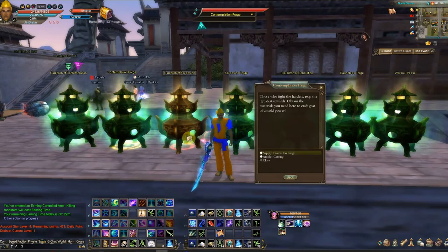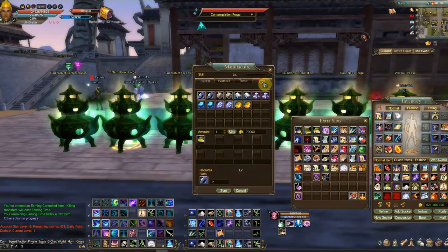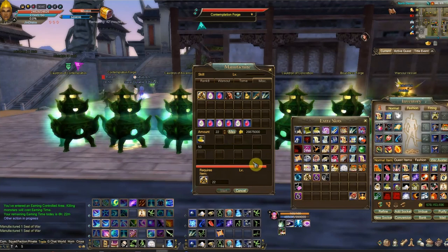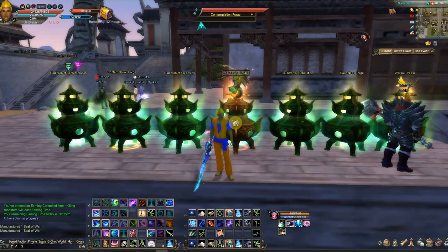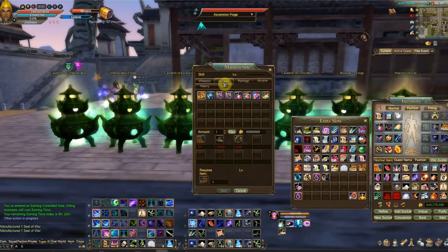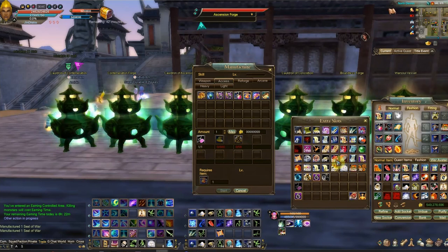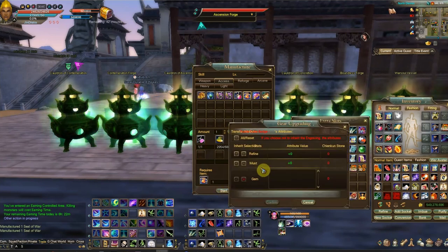First thing we're gonna need is some Seals of War, so let's go ahead and make 55 of those. Over here on the Ascension Forge under accessories, go to the protection necklace, right-click it and it goes up there. Right-click it, alright, now everything's all lit up — let's go ahead and make it.